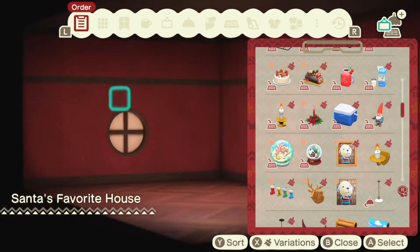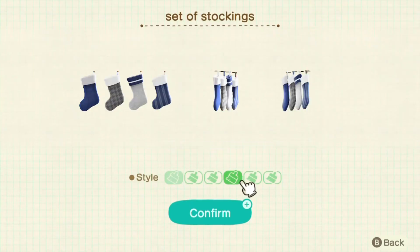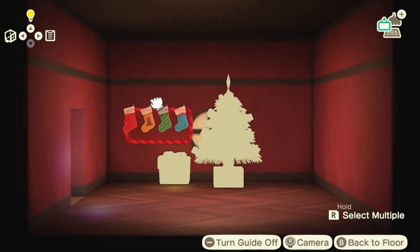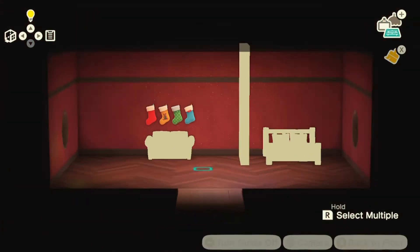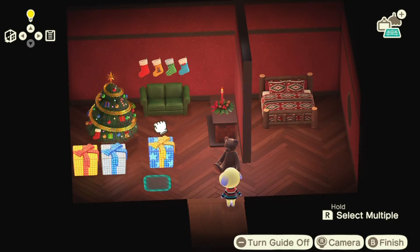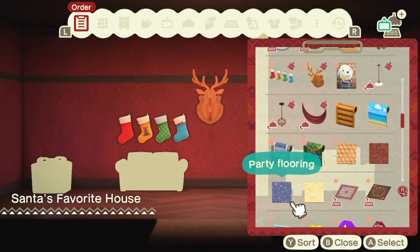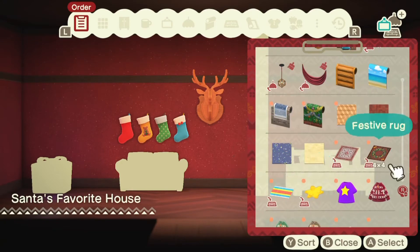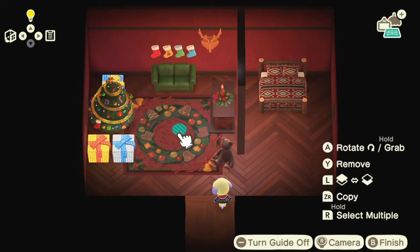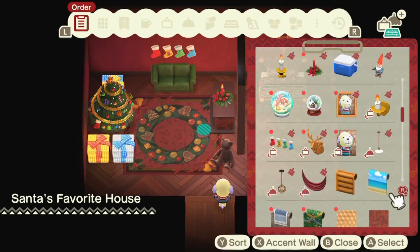They had these stockings and I really wish you could put them on the fireplace, but you can't, so I add them on the wall — and they're cute on the wall anyway. I end up putting them above the couch, which I thought was a cute spot. Then I move the presents over by the tree. I wish they had smaller ones, but I haven't seen any. The festive rug looks great in the living room as a center piece.